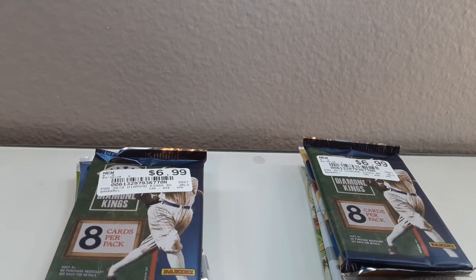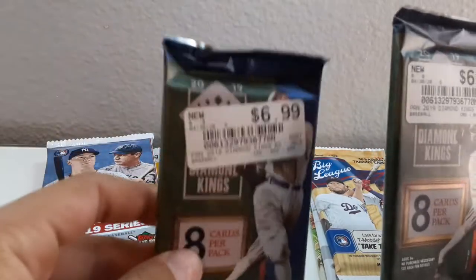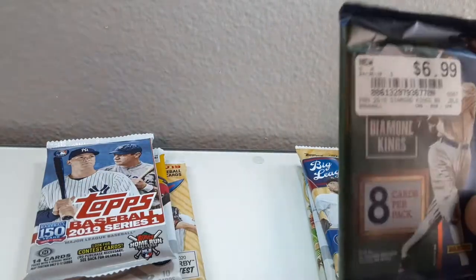What's up guys, it's Aiden, back with another video. Today I'll be doing a pack battle against my brother Ben. We'll just be doing four packs - first we are doing 2019 Diamond Kings with Babe Ruth's face covered, it's Joe Jackson actually.